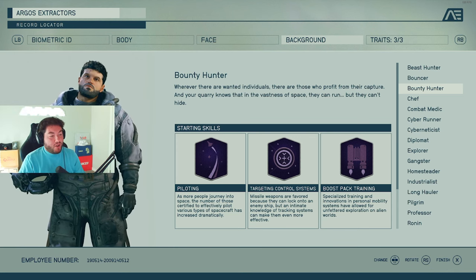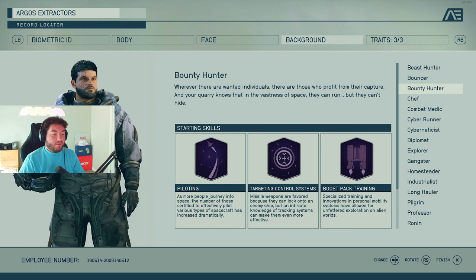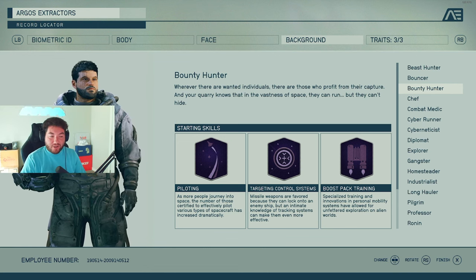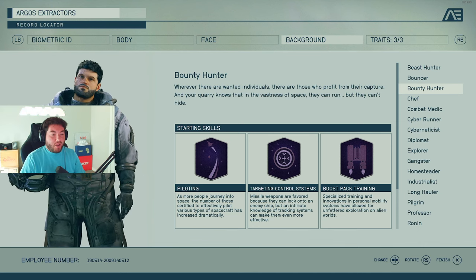With Bounty Hunter you also get targeting control systems — for your ship using missile weapons — and boost pack training, which is great for personal mobility. So as you're running around, your boost pack is a little more efficient.